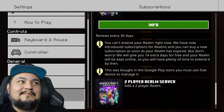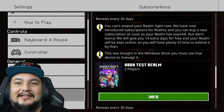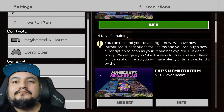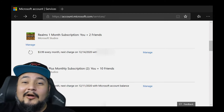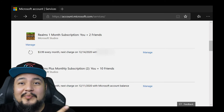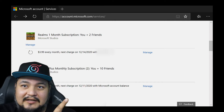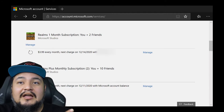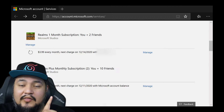Over here on the right, find the one that says Manage and hit it. All that does is open up the Edge browser and take you to account.microsoft.com/services.